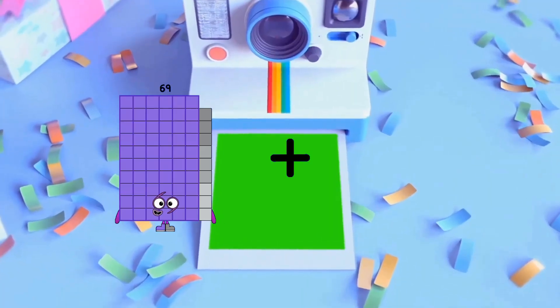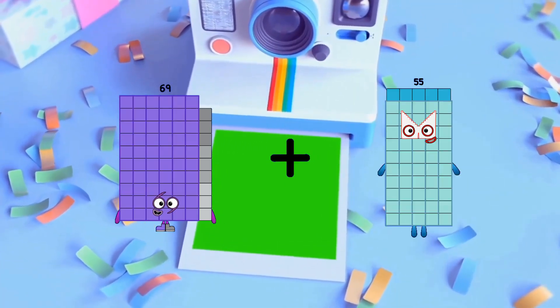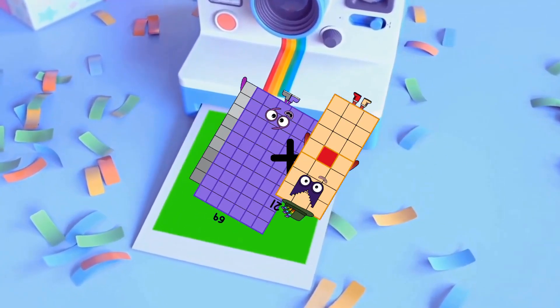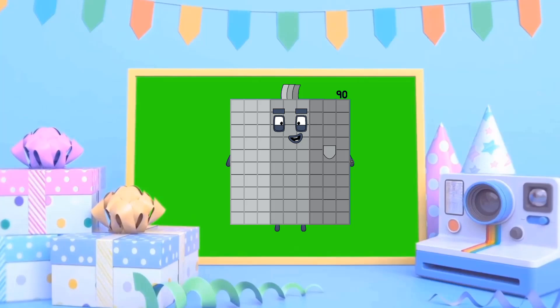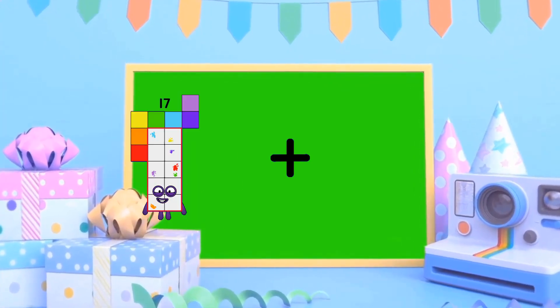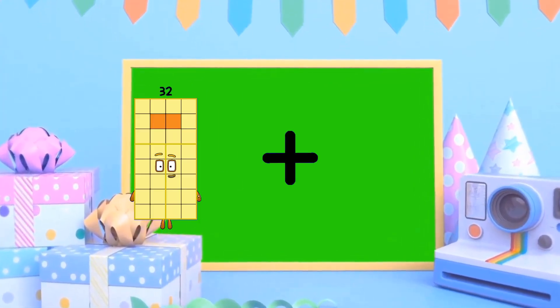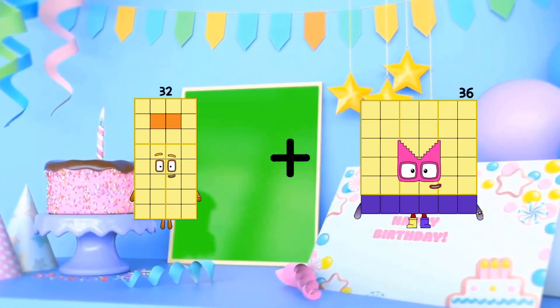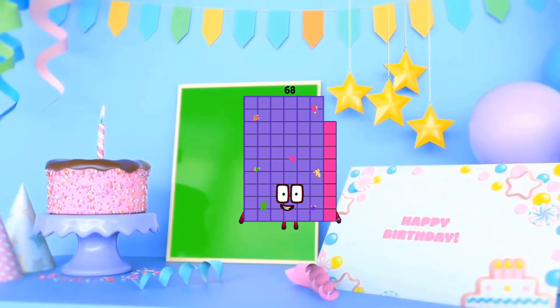69 minus 21 equals 90. 32 minus 36 equals 68.